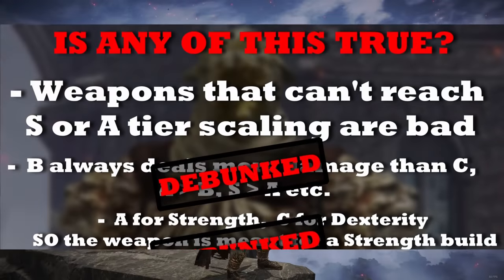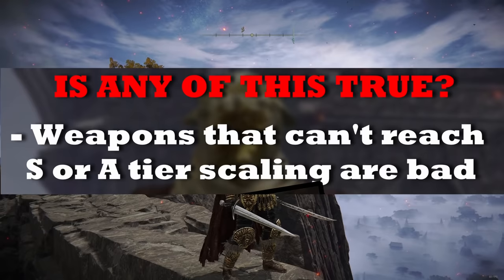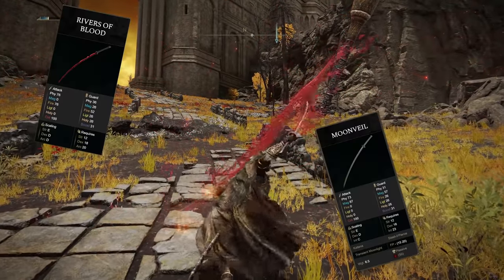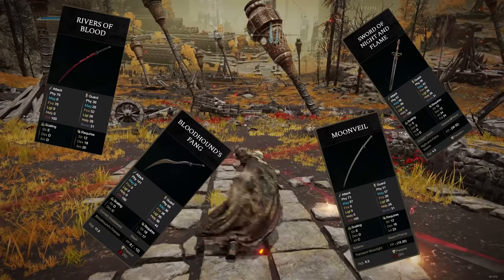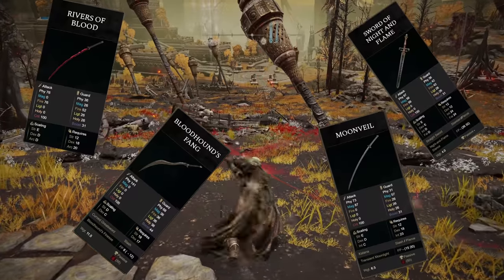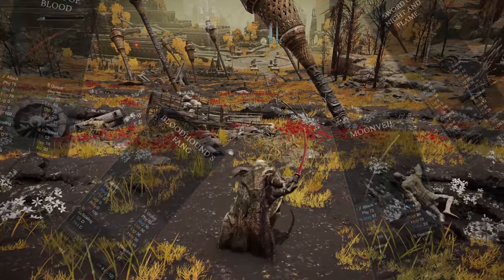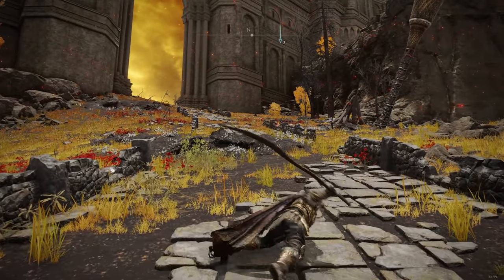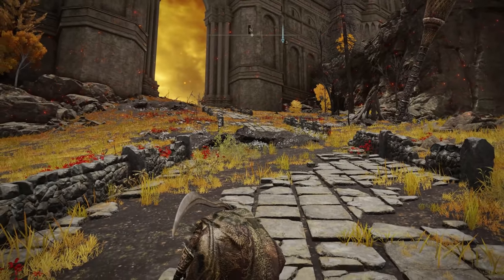Now for the other misconception — that a weapon which can't reach A or S tier scaling is simply bad — well, that one is the easiest to debunk. Think about Rivers of Blood, Moonveil, Bloodhound's Fang, Sword of Night and Flame — none of these ever reach A tier scaling, let alone S tier, but they are all very powerful meta weapons. That's because outside of scaling and base damage there are still movesets to consider, the ash of war which can be super powerful, and other unique characteristics belonging to those weapon types.